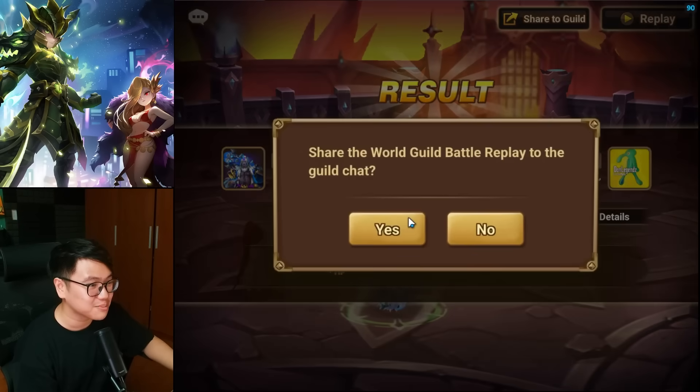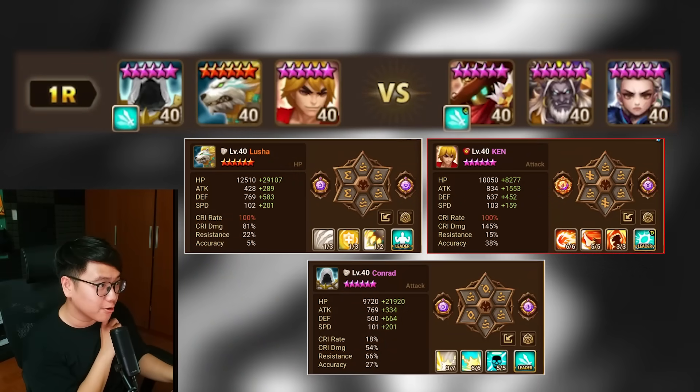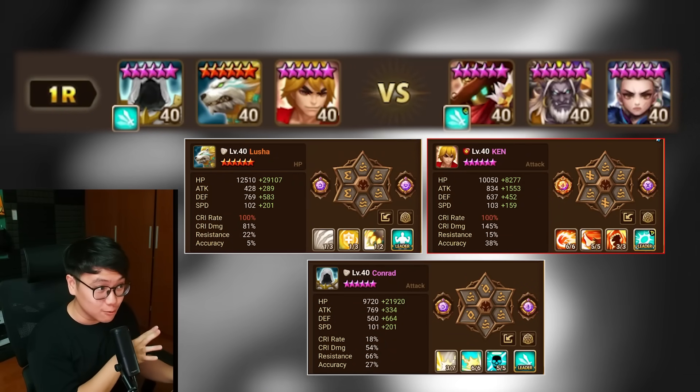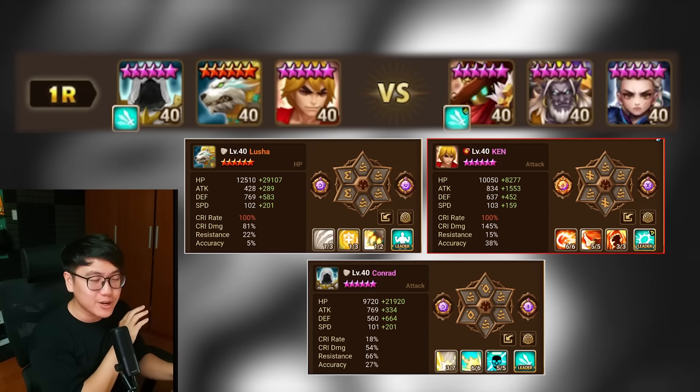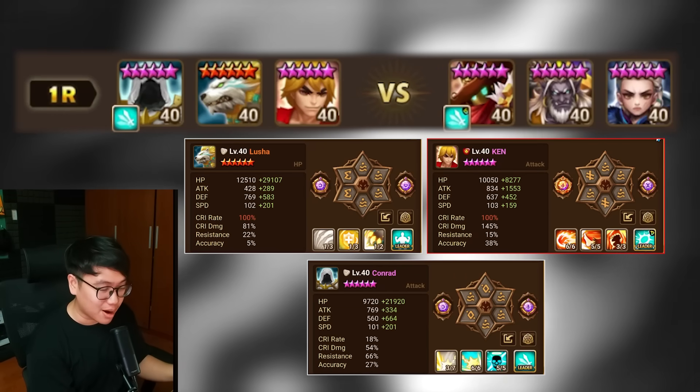Not bad, that was pretty fun. I can't believe we lost to the Sonia — it was not Leo trap. Here we go. First round we have a Kakano, Byung-chon, and Evo. I love this defense because it is food to the Lucia, Conrad, and Ken once again. You can one-shot two units pretty much right off the bat without any problem whatsoever.